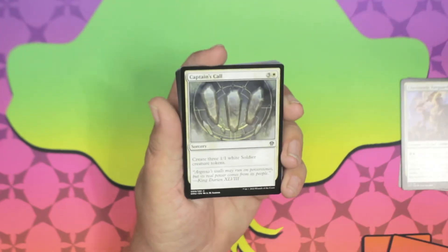Love Song — first stage: you and target opponent each draw two cards, really really good. Second stage: create a 1/1 white bird creature token with flying, also really good. And stage three: put a +1/+1 counter on each of up to two target creatures. Very nice.